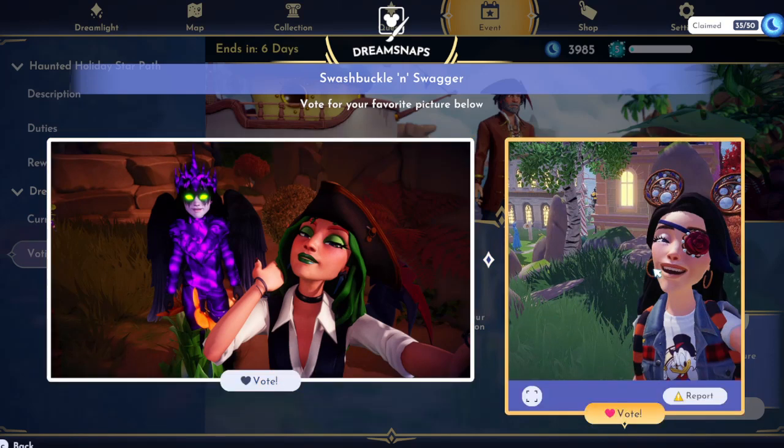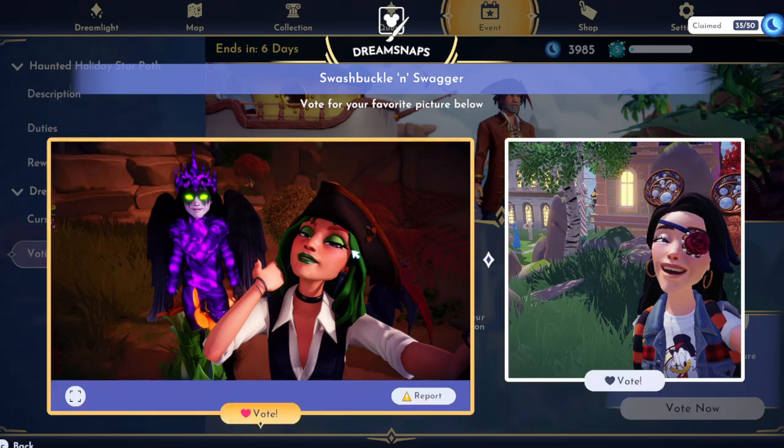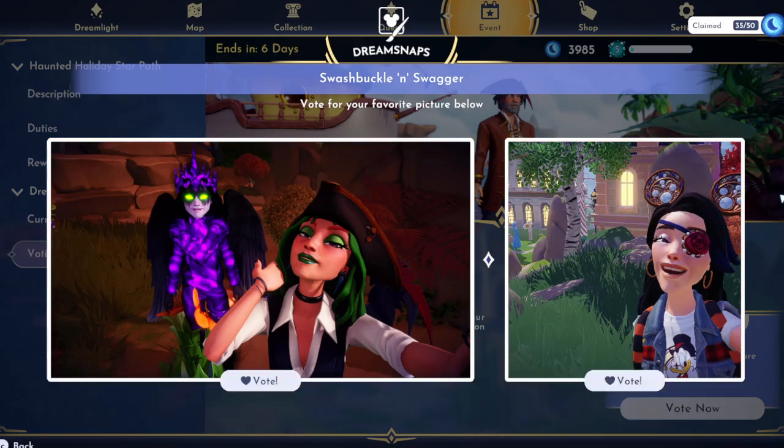We're starting off with two selfies. Guys, if this is an outfit challenge, you can't do selfie mode because we can't see your whole outfit. Make sure you're at least going to the first camera option so we can get a good view of your outfit. This one has a pirate rose eye patch — where did this come from? This has to be like a Beauty and the Beast item. If you know, please let me know in the comments down below. And this other one — she's got the pirate hat and the green hair which kind of reminds me of Davy Jones. But her outfit is not really pirate and I can't see either. So we're going to clear out of these and try again.